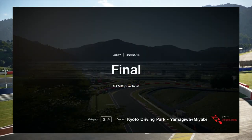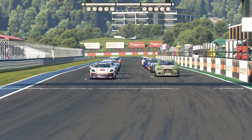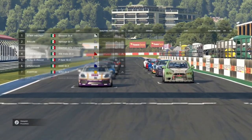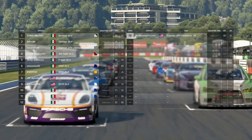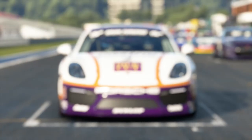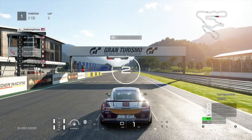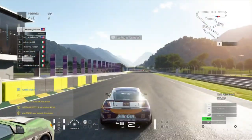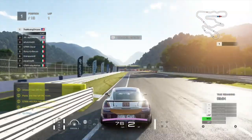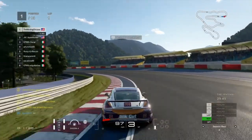All right, so here we are with our final race. I joined an open lobby for a little league called GTMX from Mexico — a lot of the drivers are from Mexico, and I'm one of the only handful of Americans here. I started on the front row. We're doing a standing start, so obviously the guys with all-wheel drive are going to have an advantage. I'm going to the inside — didn't really mean to chop you that much, sorry — but we got the start we needed, heading up to T1.